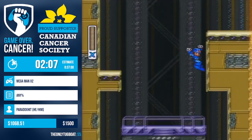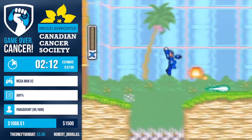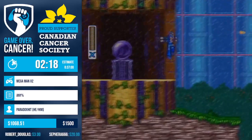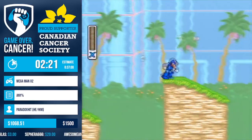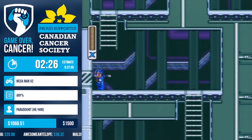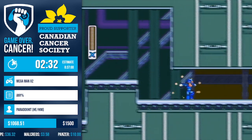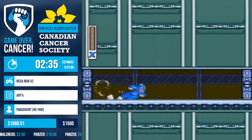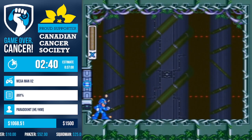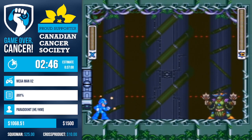There's actually RNG involved in the stage — there can be three different patterns in the first area: clear, sunny, or rainy, and two patterns on the second screen: sunny or rainy. You got double sunny here, which is a pretty good pattern. The best pattern is clear into sunny because sunny is a bit laggy on the first screen, but sunny is the best pattern on the second screen. Nice stage by Paradox.